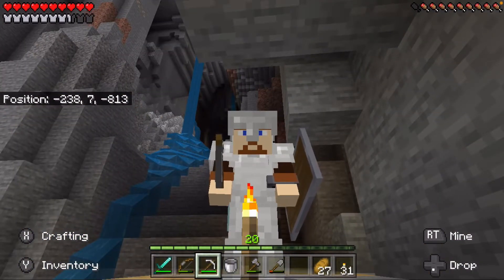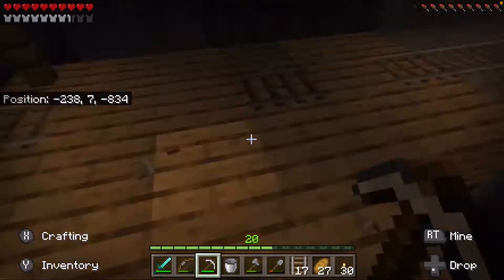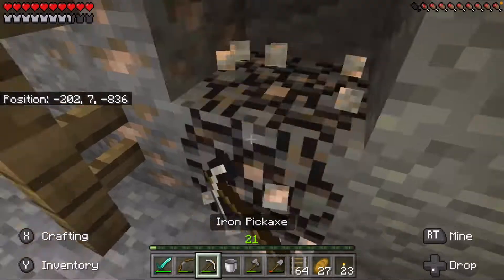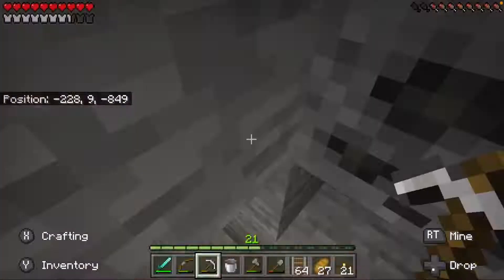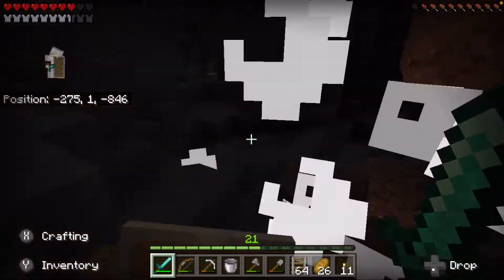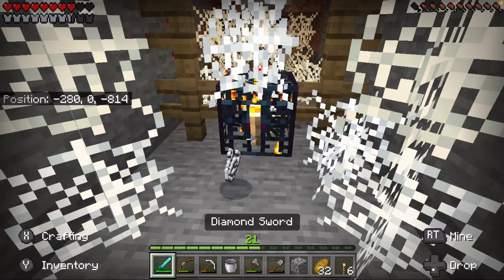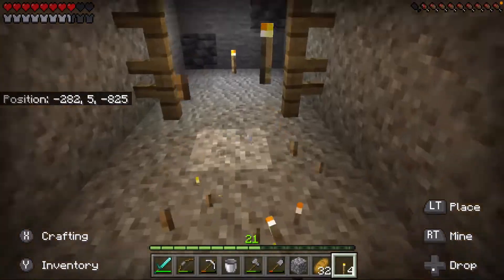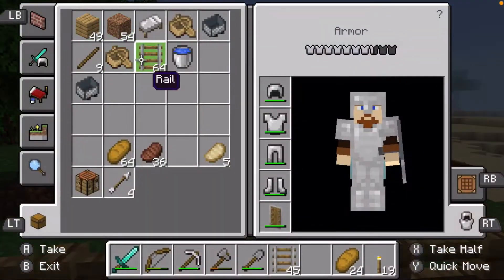That's very good — we can use these rails from this. There we go, that's not terrible. We got a spider spawner and we got the coordinates. That'll be good if we don't find a spider spawner closer to home. We got a good amount of stuff, so I'm gonna head back up.